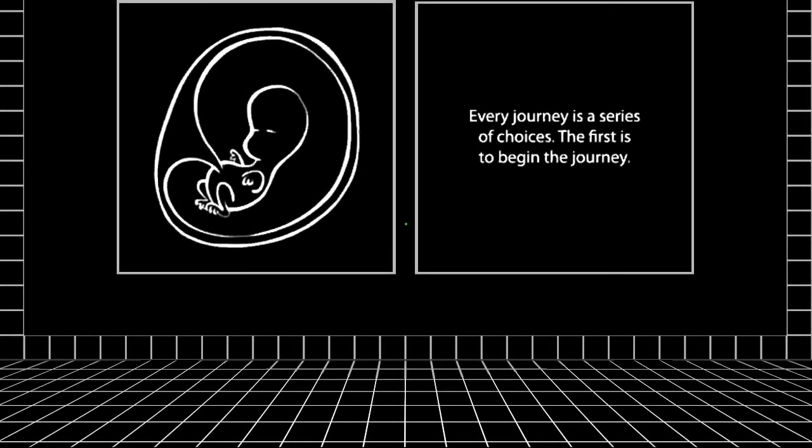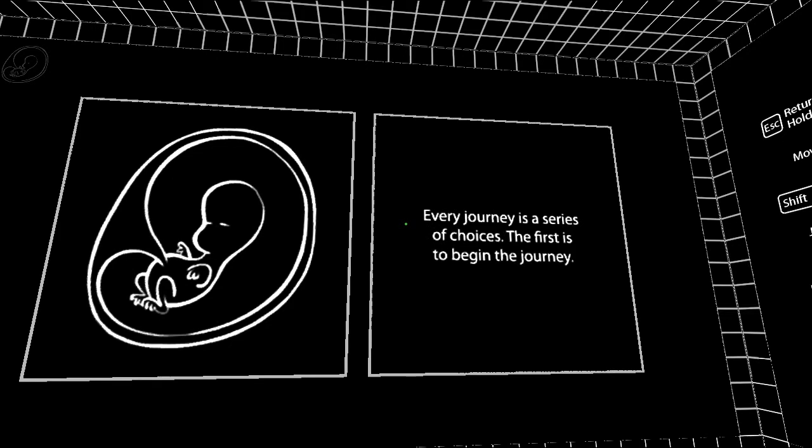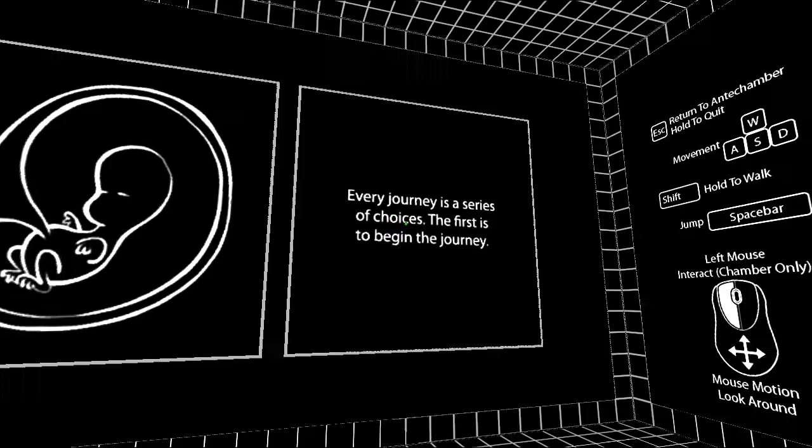Hello everyone, Shadefire here, and today we're taking a first impressions look at Antichamber, a first-person puzzle game that uses things that don't quite follow non-Euclidean geometry, but uses things that don't make sense with the regular laws of physics, but make sense internally within the game's laws of physics.